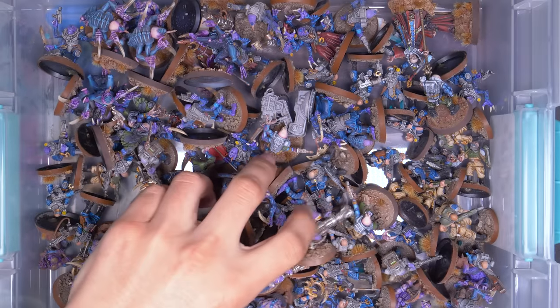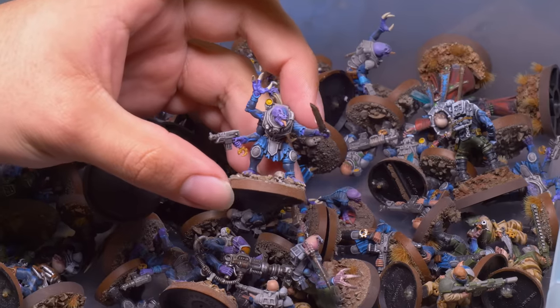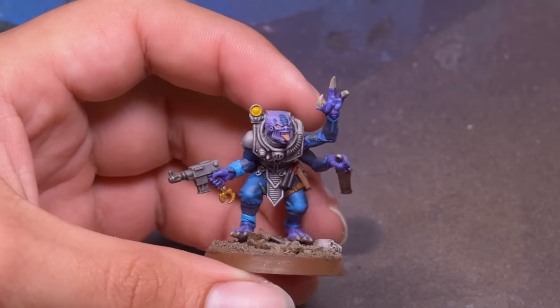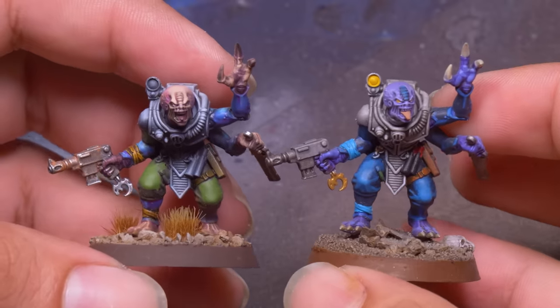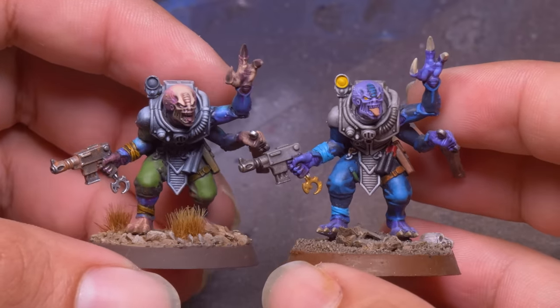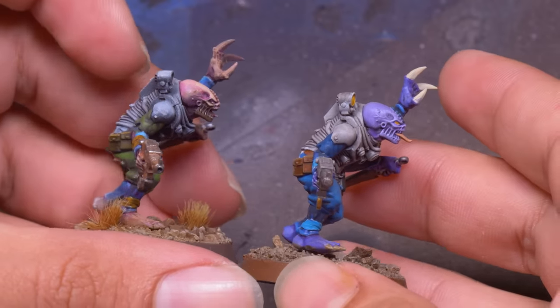The biggest problem with my creepy boys and girls is the paint job. I followed the box art as close as I could, but really the Games Workshop box art for these guys is unobtainable — each guy would take hours to paint. Genestealer Cult is a horrid army to paint. I tried again introducing green and trying to do a better job on the skin, but green was one too many colors on top of there already being way too many colors.